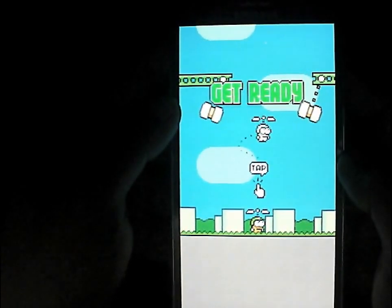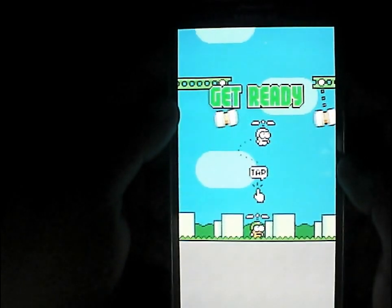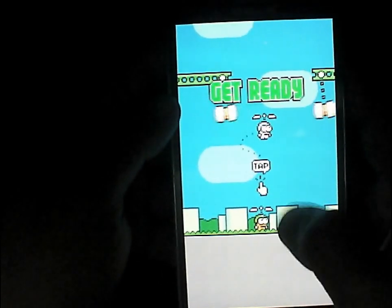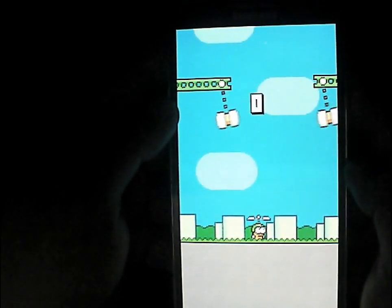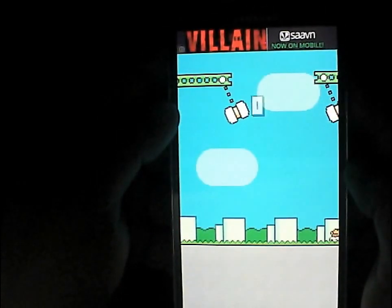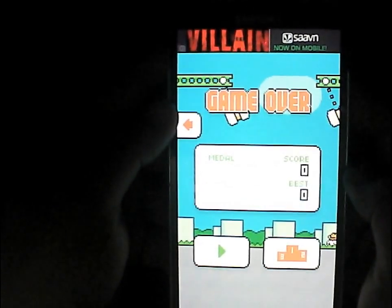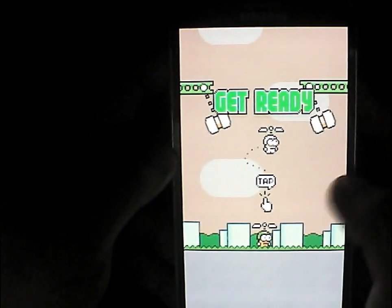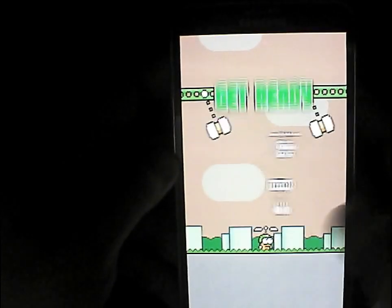This game just needs you to follow the rhythm of your tapping on the screen. You can see your character here. The moment you tap on your screen, the propeller on your head starts and your score is zero. The first thing you should note is that by default, every time your character moves up towards the sky, it always moves towards your right.